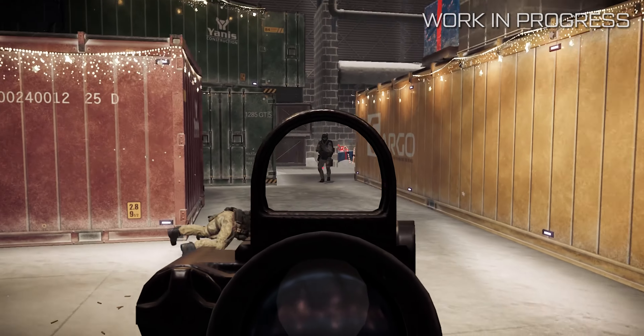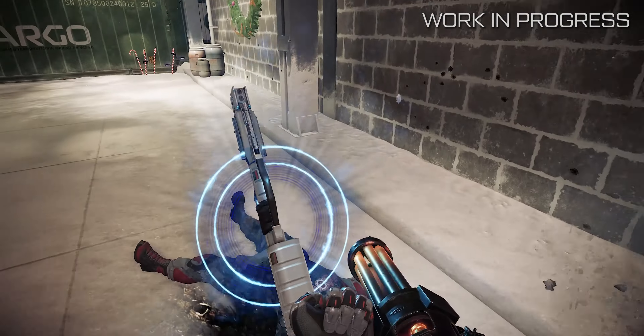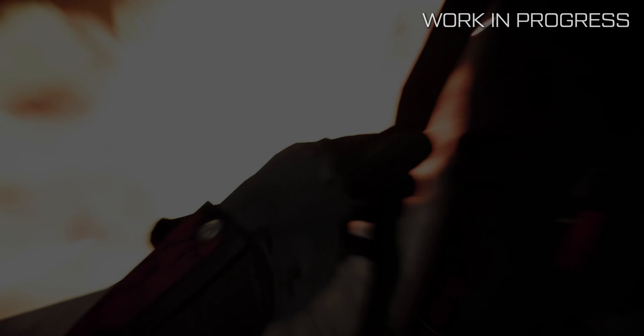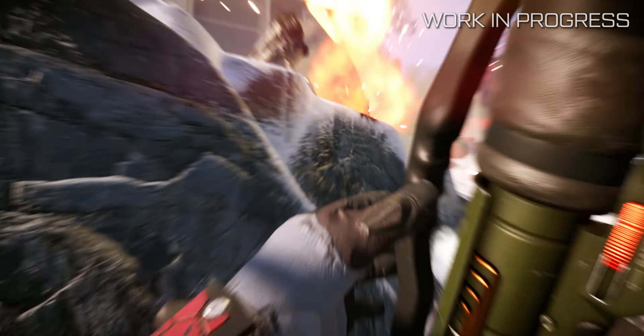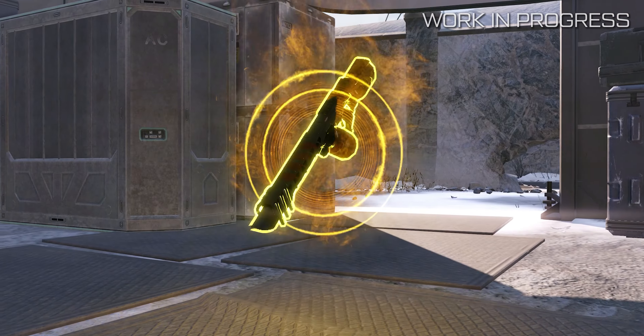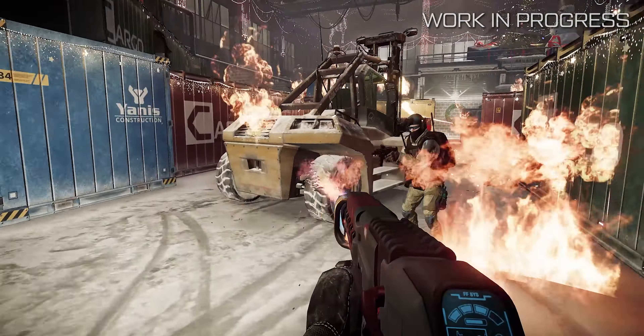There are four types of power-ups. The first one, Rocketman, will add a rocket launcher with unlimited ammo that recovers over time to your equipment, and will also increase your protection from explosions. The second one, Pyro, will add a flamethrower and a Molotov cocktail to your equipment.